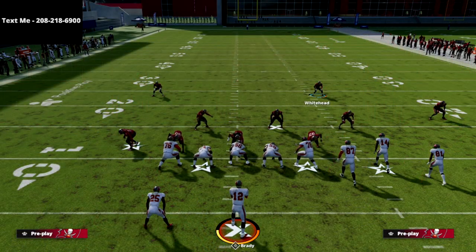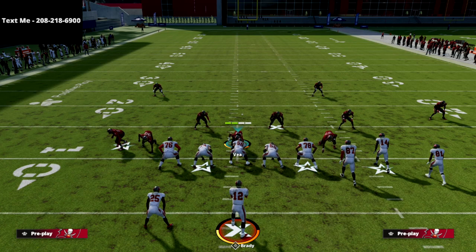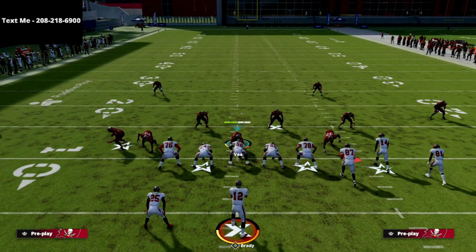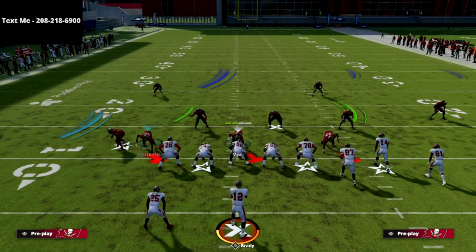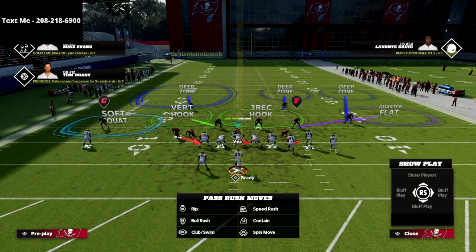We're going to come out in cover 6, and all we're going to do is spread our defensive line. We're going to crash our defensive line to the right side, just like this. You're going to see that it's going to create a slip angle — this is perfect for some passive pressure.